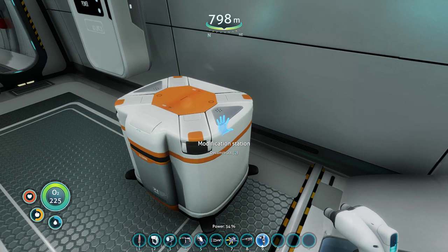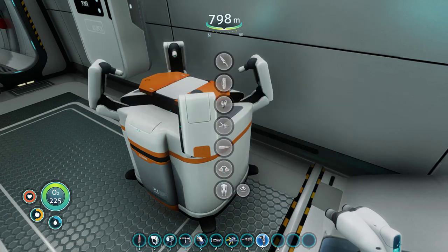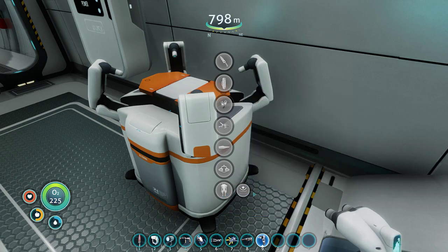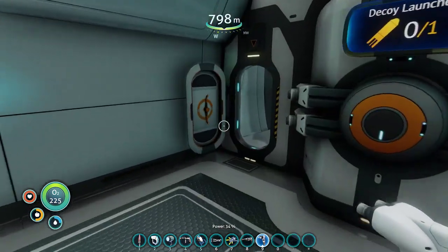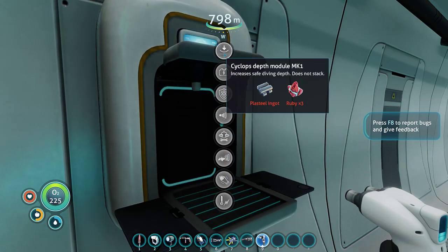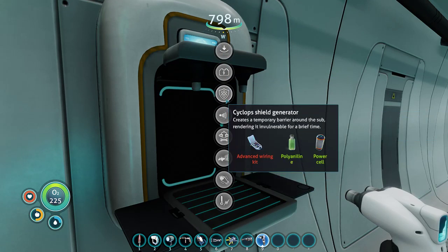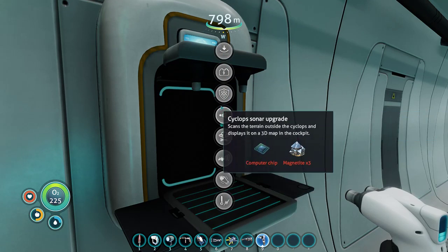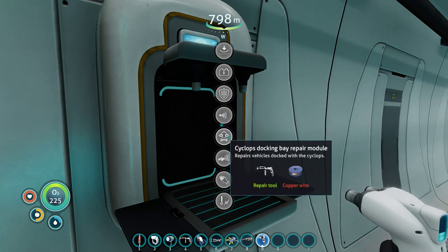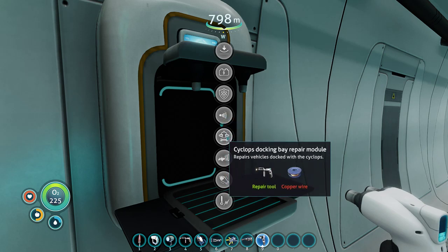What did I need for the MK2 module for the Prawn? I think what you needed was Nickel. Oh, you need Kyanite for the Prawn? Yeah, for the MK2 — I already made the MK1, which is as good as the Cyclops MK2. For some reason the Prawn only has two levels. Nickel is what I've been finding in this area, so that's fine. Maybe I should make the Sonar upgrade, but I don't think I have enough for another computer chip.